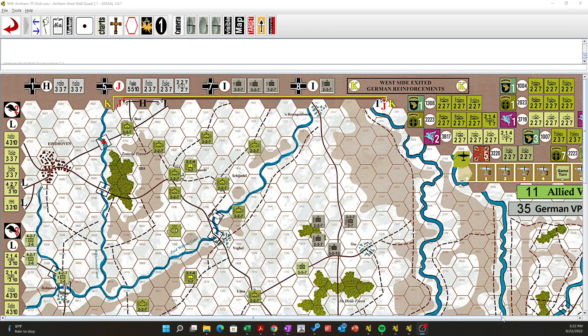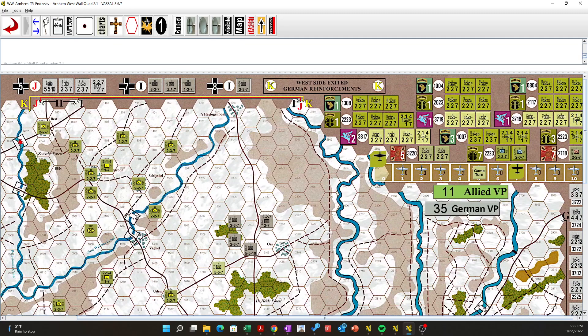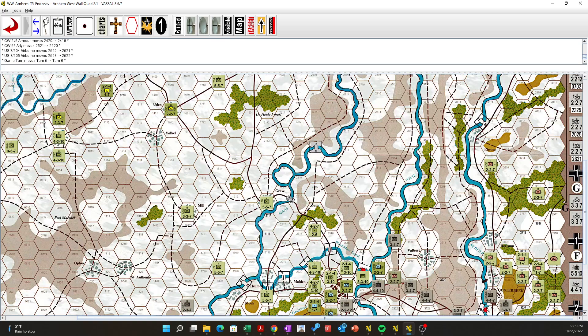All right, welcome back to Operation Market Garden, SBI Westwall Quad Arnhem mod. It is now day six. I'm cutting it close here to get it in during the day. Things are pretty quiet up here. This is where the game is going to be decided — if the British can get across or not. The Germans are trying to threaten here, but I don't think it'll come to much.